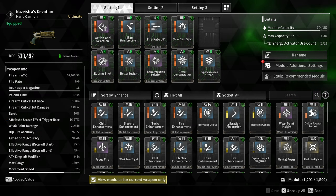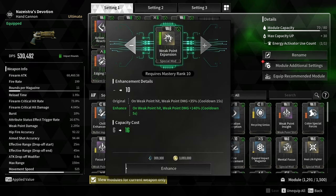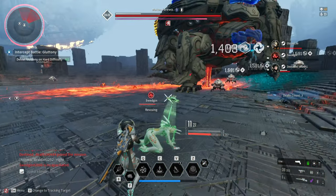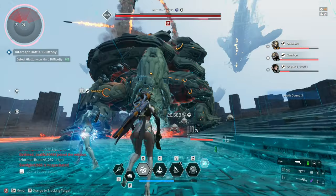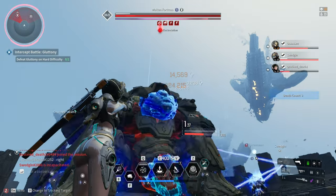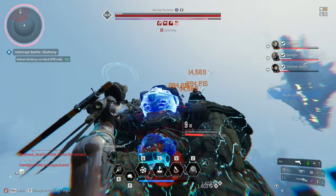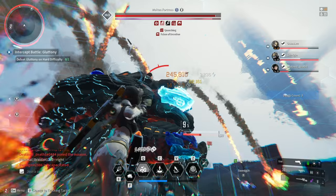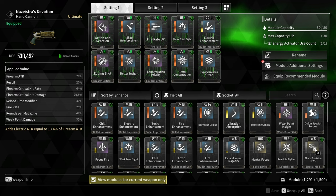For the last module socket, there are a few choices I can recommend. You can change the blank socket into a malachite and add Weak Point Expansion, further increasing weak point damage, but I don't really like its cooldown. Weak point damage also forces you to aim for weak spots or headshots, which I can't do all the time — especially during infiltration missions or when grinding materials. So for the last socket, I added a bullet improvement module depending on my target: Electric Enhancement if the target is weak to electric, Chill Enhancement if weak to cold, and so on.